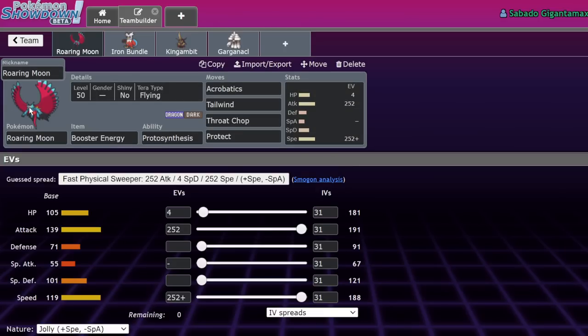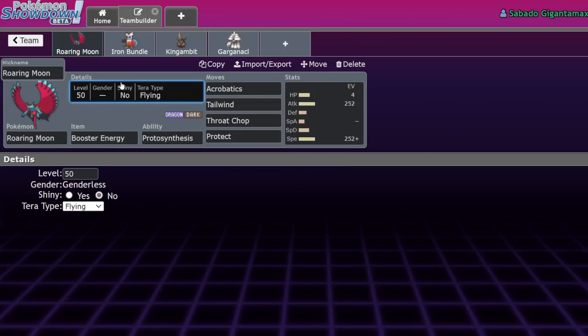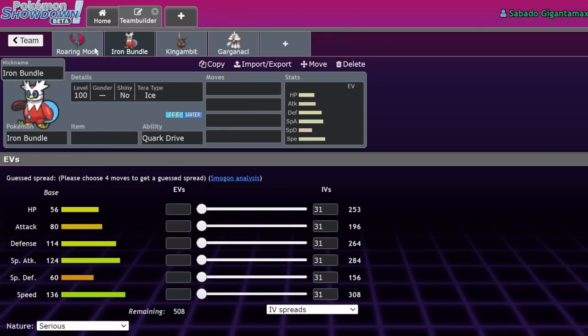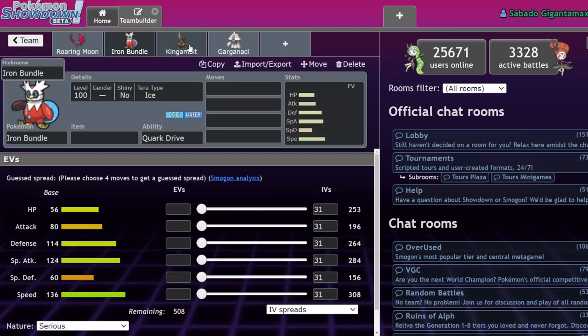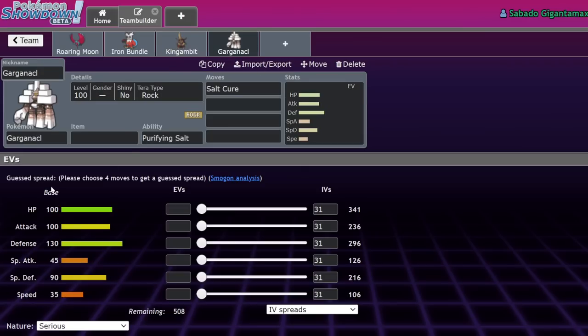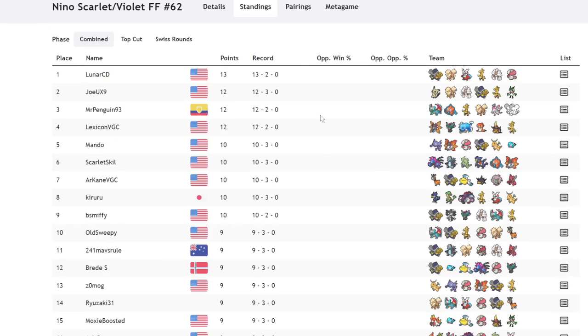Iron Hands can deal with a lot of common things in the format. Roaring Moon is a Dark/Dragon type that it can just smack with a Close Combat or Drain Punch — it has bad defense so there's a good chance you one-shot it. Iron Bundle has a super high Special Attack stat but can't hit Iron Hands for super effective damage, so you Drain Punch it, get all your health back, and usually get a KO since it has great Defense but not great HP. King's Gambit really hates Iron Hands — you can be Fake Out food and then get Drain Punched, losing your Pokemon while all that HP goes into Hands.